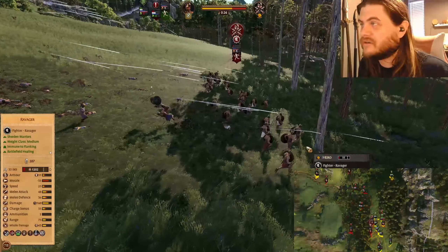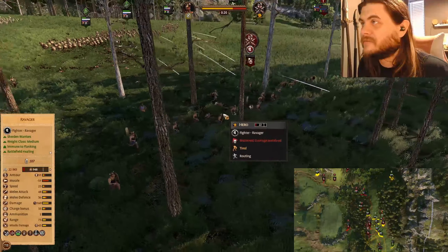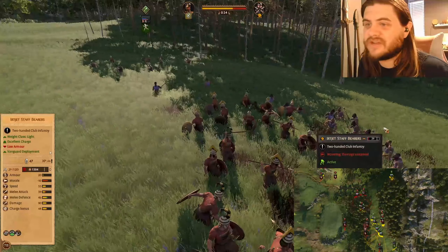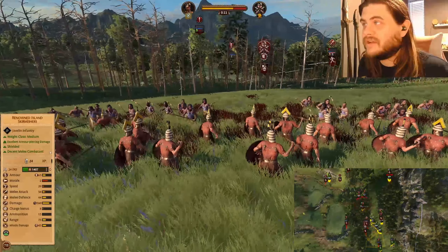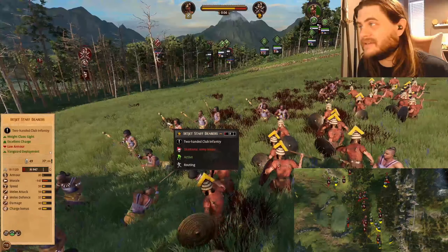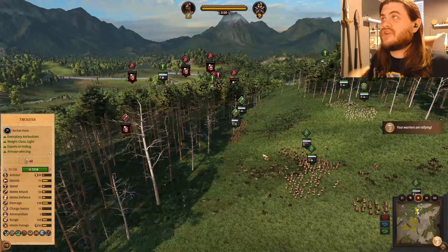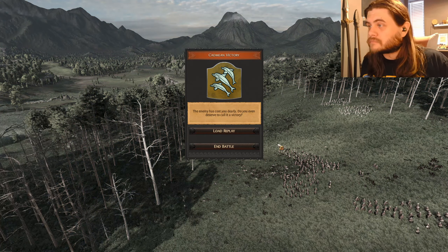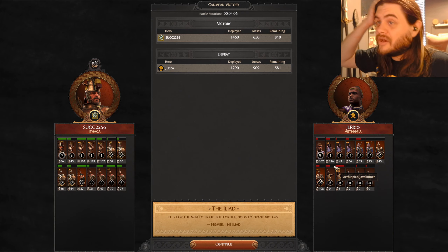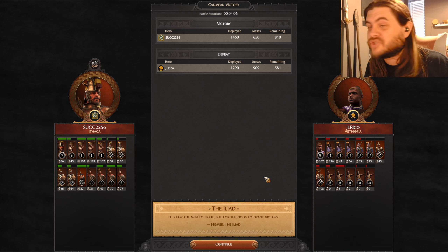Oh yeah, there go the Sheridan warriors. And now they're just going to eat a whole bunch of javelins for their troubles retreating. War crimes here - we're witnessing war crimes. They are running away and they still shoot. Poor Sheridan warriors - they have silly hats, but hey, they're dead. The Urjet staff bearers are out here getting the business now from the Javelinmen in melee and from the Javelinmen at range. They held out a very long time - valiant effort. That's it. Game over. Good job, Ithaca. Holy cow.